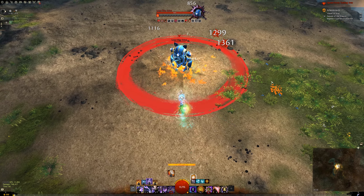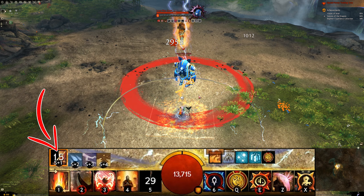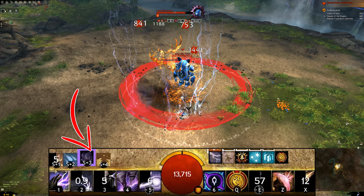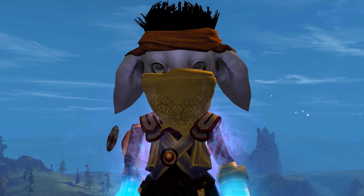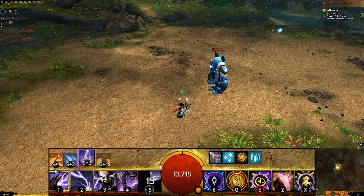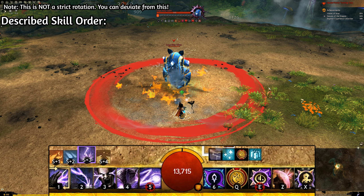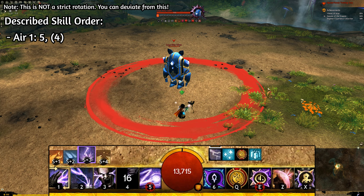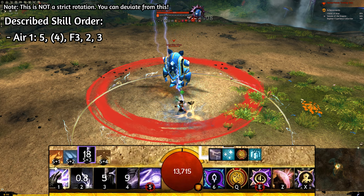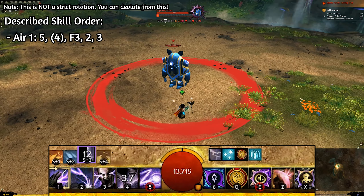Because this build refreshes the air attunement with each critical hit, it's important to tap in and out of air all the time. And since the fire attunement has its cooldowns too, we can't just switch between fire and air all the time — you'd be auto attacking half of the time. Start off in air attunement and use your Lightning Orb. The orb is slow but it does a good amount of damage and shoots small projectiles that damage other enemies. If your enemy has a break bar or you're fighting a number of enemies, also use Cyclone — this damages the break bar or can pull enemies together. Then use Overload Air and let it channel.